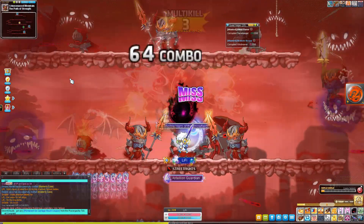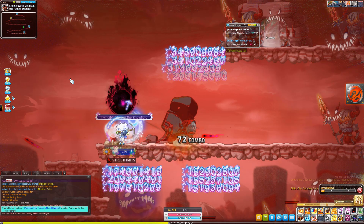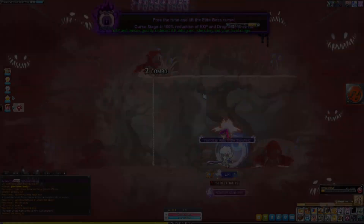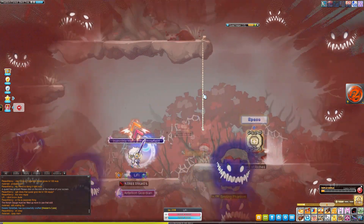First things first, I'm going to be talking about Sanity, a new mechanic added to Phantom Forest. As you enter more portals and kill more monsters, your sanity will drop. At max sanity, a bunch of flying mobs chase you, you can't use potions, your HP, damage, and drop rate all drop down to like nothing.